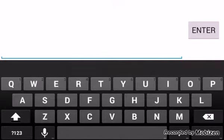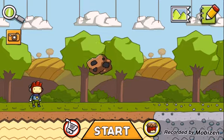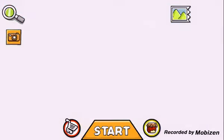On to the third trick — type in Meteor. It'll pretty much blow everything up and you'll die. The next few tricks are pretty much death tricks you can do.